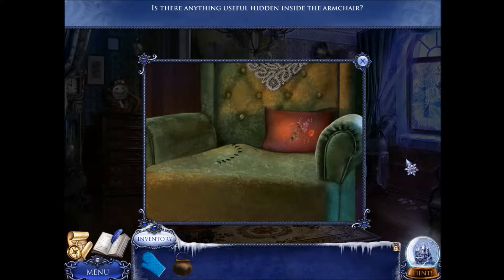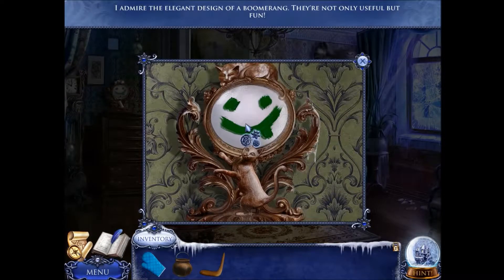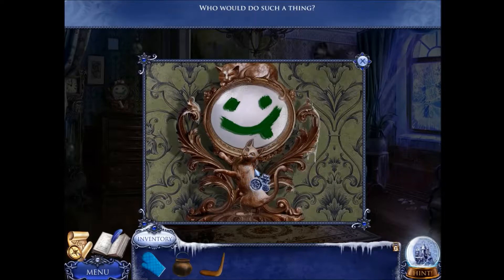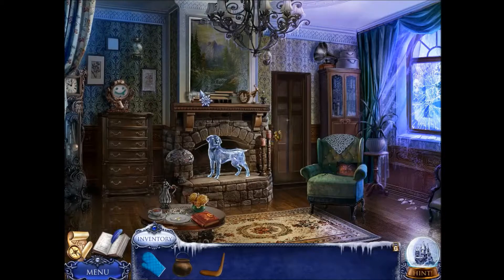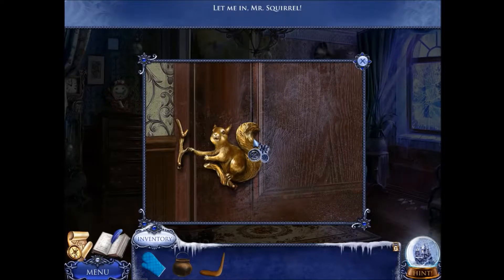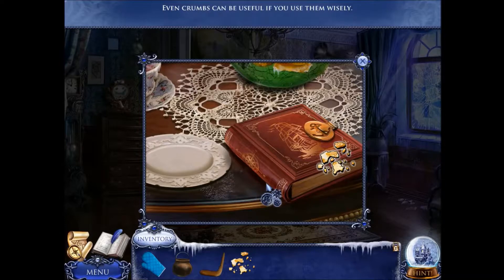Is there anything useful hidden inside the armchair? I bet there is. Who drew a smiley on the mirror? I admire the elegant design of a boomerang — they're not only useful but fun. Oh, there's a kitty in the mirror. Maybe we could make that kitty alive, like the guy did. Creepy creepy. Let me in, Mr. Squirrel! Maybe he needs some nuts. Maybe some crumbs — even crumbs can be useful if you use them wisely. A luck book — that sounds like a great hiding place.